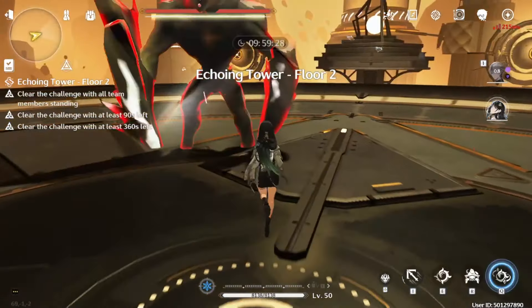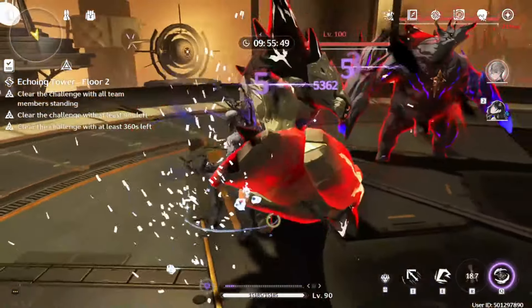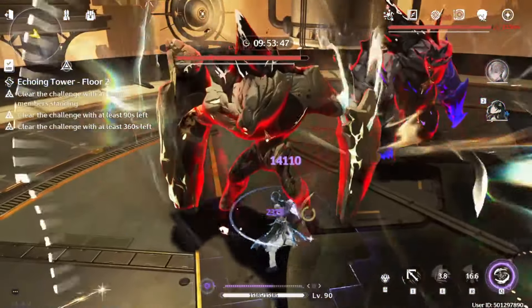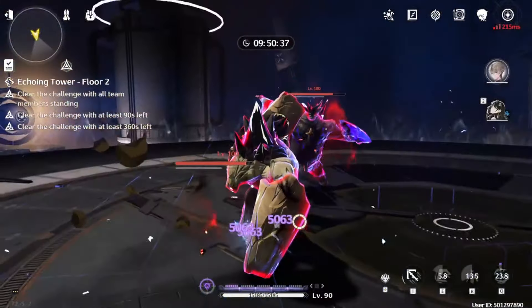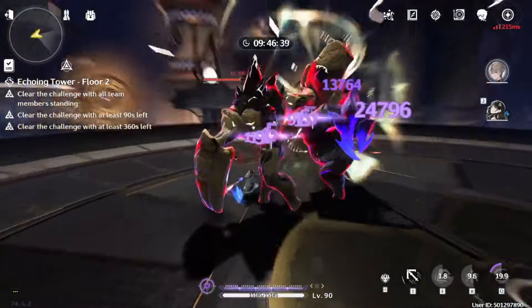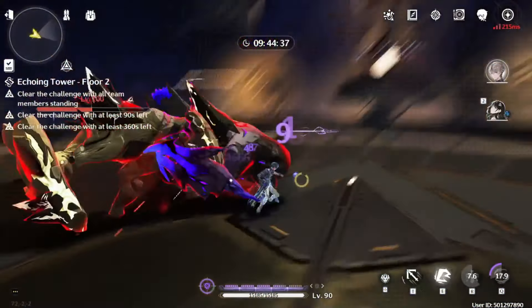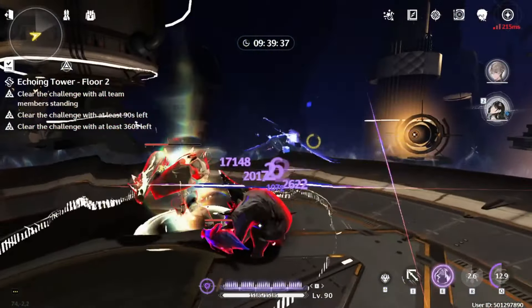Floor 2 is actually easier than the first one, at least when it comes to DPS check, so I'm just using Baishi here again as a healing set and bell echo bot. These high hands heal pretty hard, so make sure to dodge them or just take distance honestly. If you clear floor 1 with 3 stamps, you should have spare time for this one.